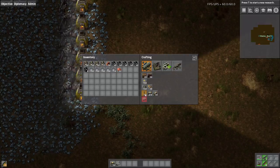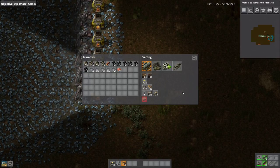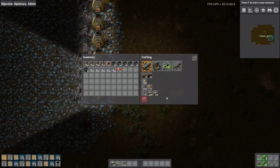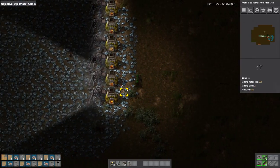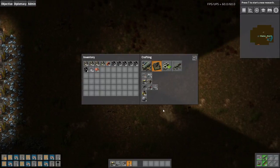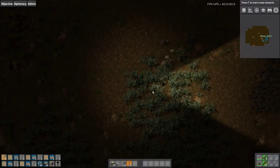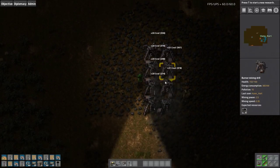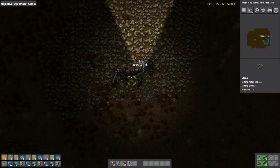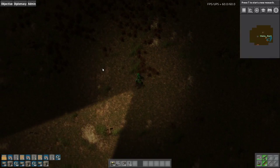You need burner inserters for the boilers — well you don't have to, but I always use burner inserters because they kind of help. Power poles — can't say no to power poles — and then more iron for our steam engines. We can do five or ten. You know when you forget to pick up the coal to feed the furnaces? That's why I have eight of them. I always start this way — it's my signature: an entire episode running back and forth, but there's a reason because then the next episode I have hand-crafted like a billion items.